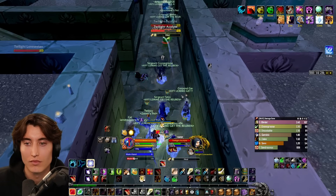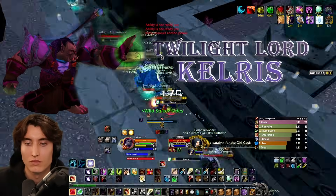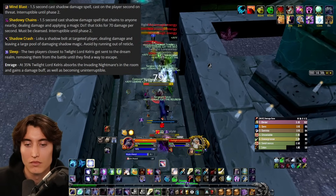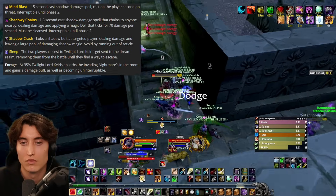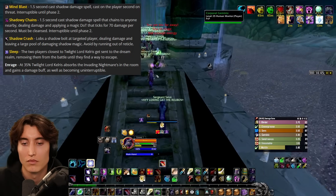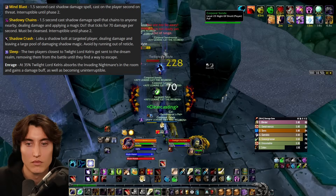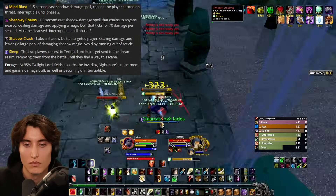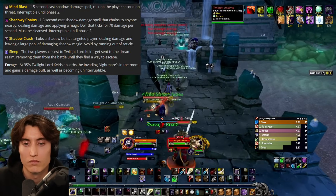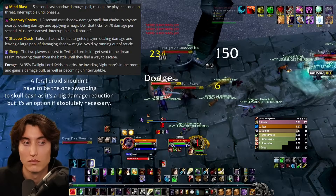Second to last, we have Twilight Lord Kelris. A lot of people consider Kelris to be the most difficult fight in BFD. I think that's probably the case, but as long as everyone does their job, it can remain pretty quick and painless — there are just more mechanics to be cognizant of. Kelris has two things that he casts: Mind Blast and Shadowy Chains. You want to ensure that you always have somebody kicking Chains, and if any go out, you're going to want a priest to dispel the debuff.